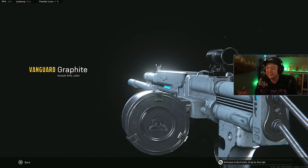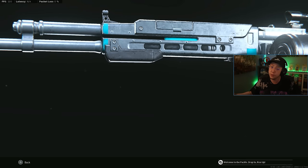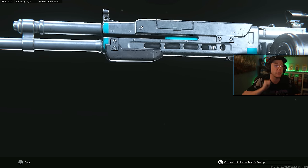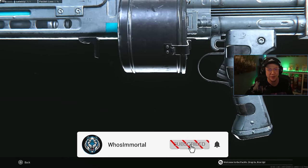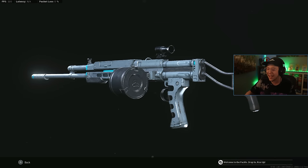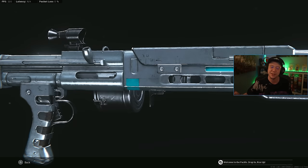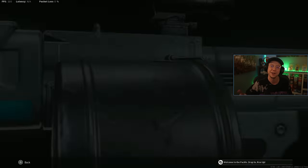And that being said, that's gonna wrap things up. That is the current Assault Rifle meta and all the rifles ranked as it stands. Hopefully you enjoyed the video — if you did, let me know by dropping a like on it. And if you're new here, feel free to hit that sub button and turn on those post notifications. That way, you can always guarantee you're up to date with everything going on in Call of Duty. But once again, thank you so much for tuning in, and until next time, take it easy. Have an awesome rest of your day, and I'll catch you guys later. Peace out.